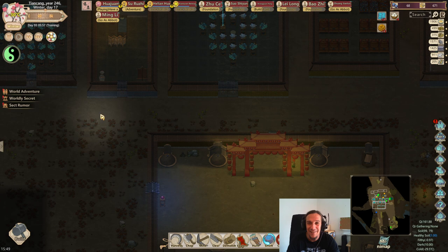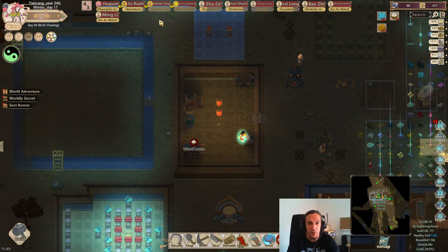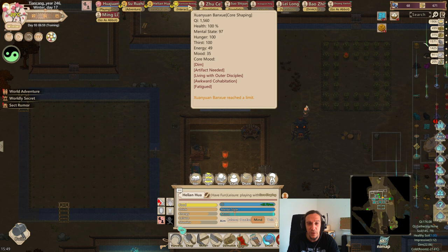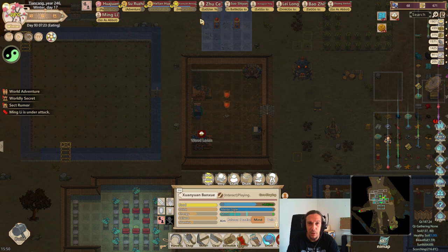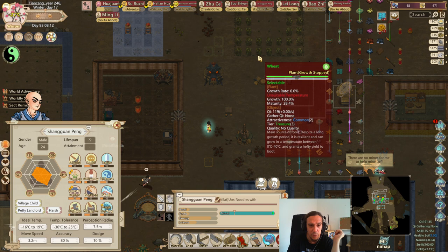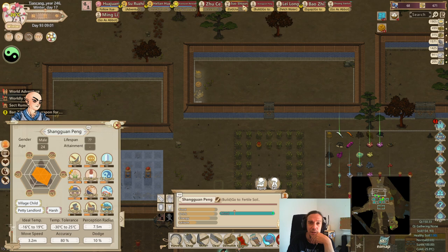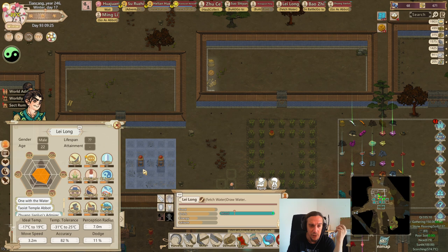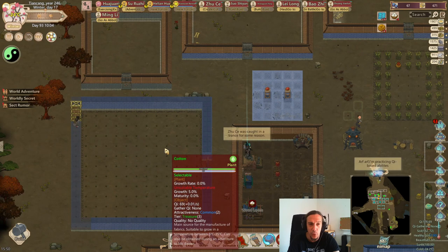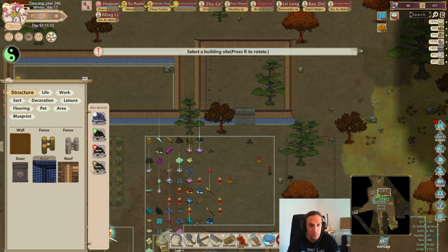We now have expansions going on - two people expanding towards two new places. So we should also try and get ourselves some new disciples there. Rugi is already on adventure mode again. We still have Hellion and Banjou. These two guys are insanely powerful, but not yet. I want to check out if there's anybody in my ranks who I want to promote a little bit more. They're not exactly outstanding, but they're also not exactly bad. I always try to prefer cultivation for inner disciplehood, and prefer people with a decent luck rating, because luck is just so multifunctional.